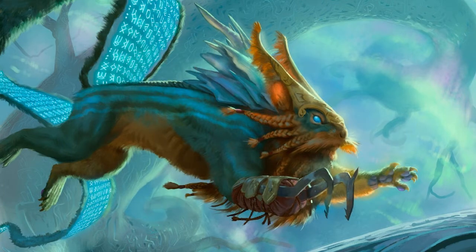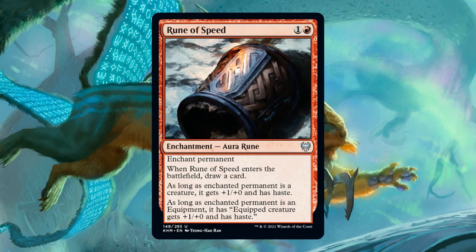Let's talk about runes. Runes are a new type of aura in Kaldheim — there are only five of them and they're all uncommon. There's one in each mono color, they each cost two mana, and they each draw you a card when they enter the battlefield, so they replace themselves.